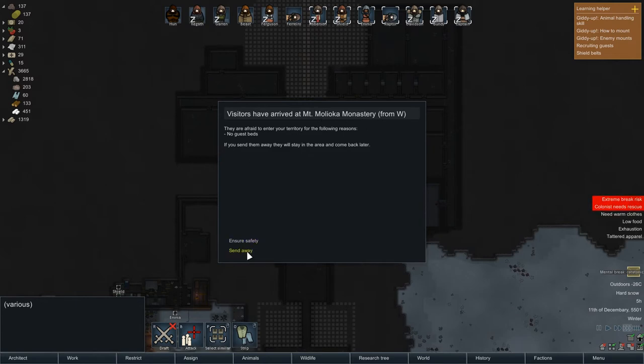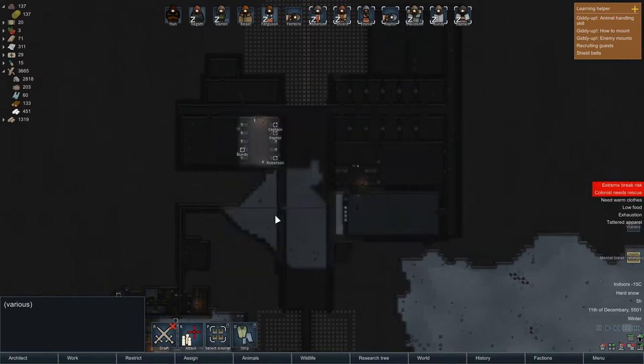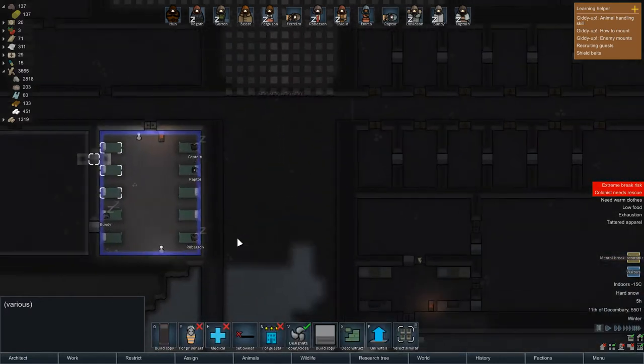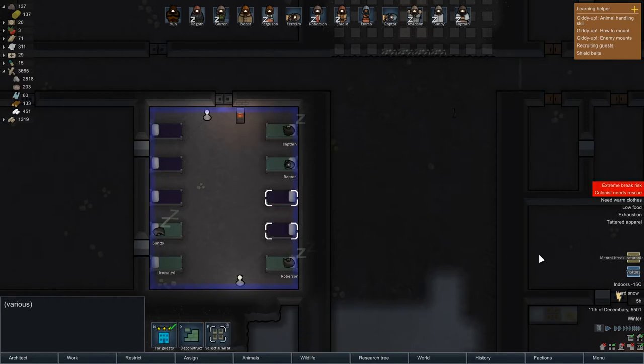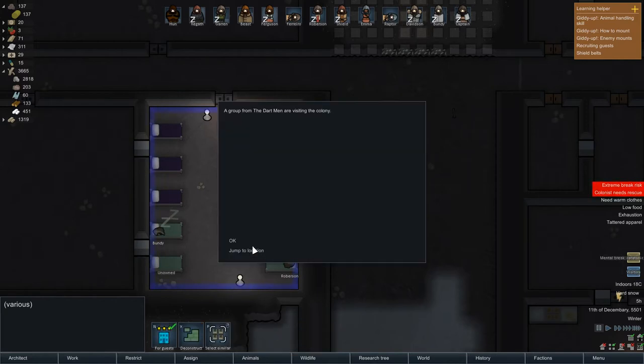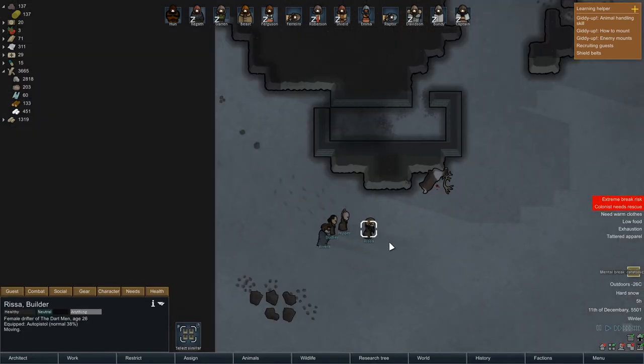Guests — no guest beds. Ensure safety because you're about to have a whole bunch of guest beds. Those are for guests. How many do we need? Four? We have four. Perfect.